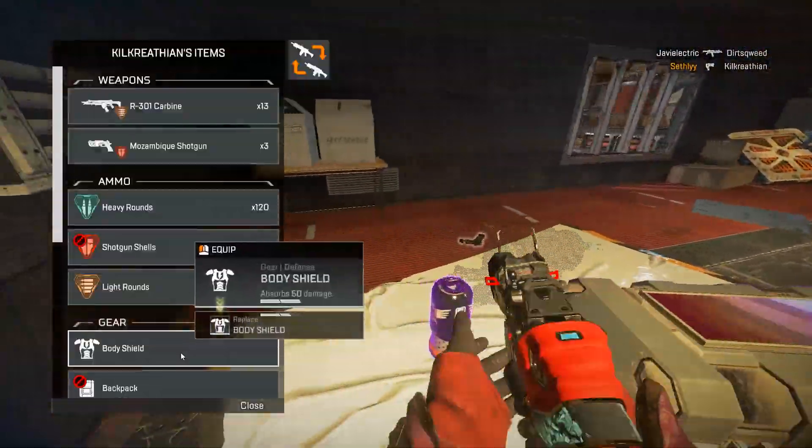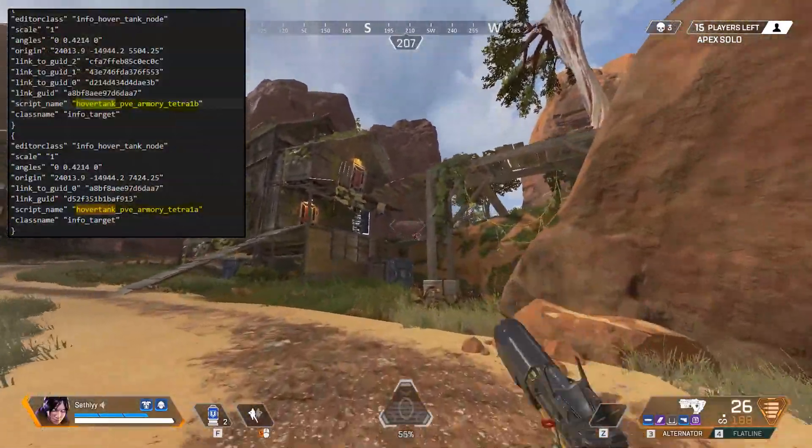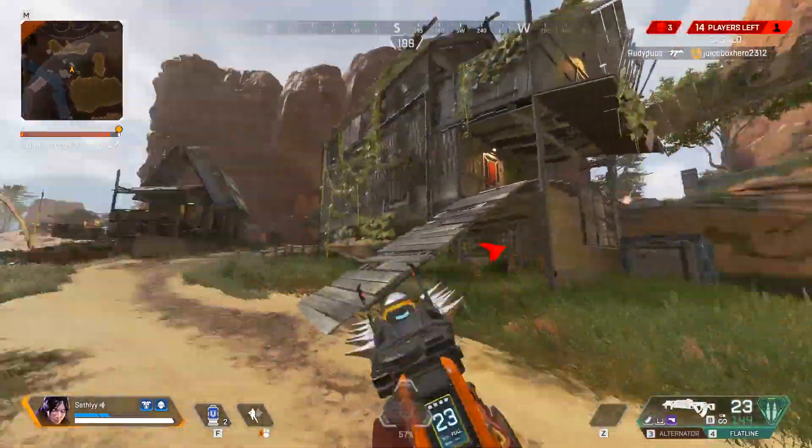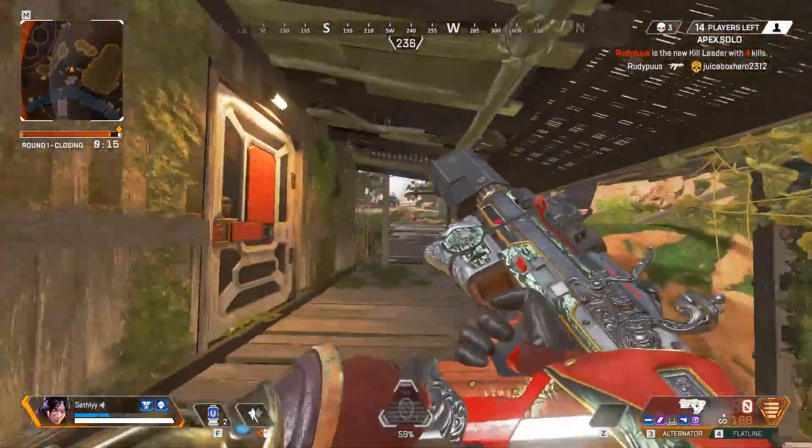As you guys can see, there are files for a PvE hover tank, a new supply ship particles, a possible new area on the map, and a lot of other stuff. But let's get onto the new PvE details in the files.